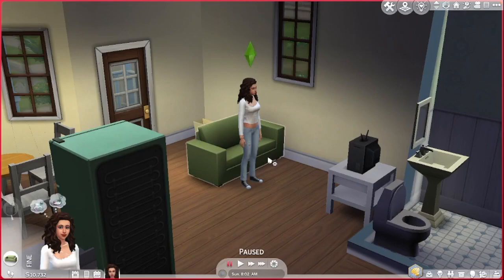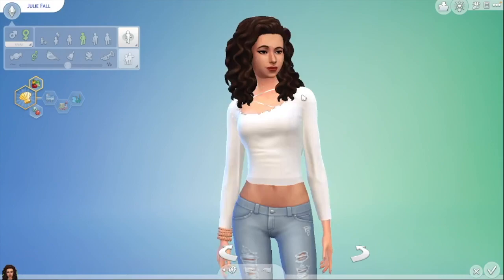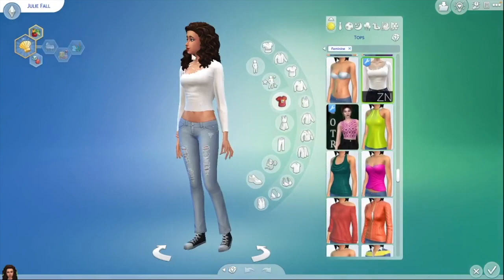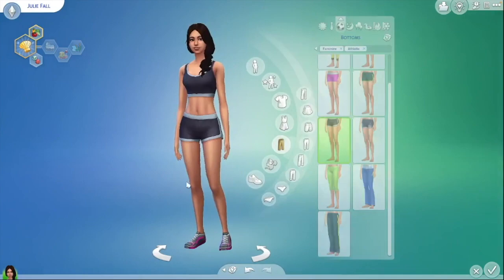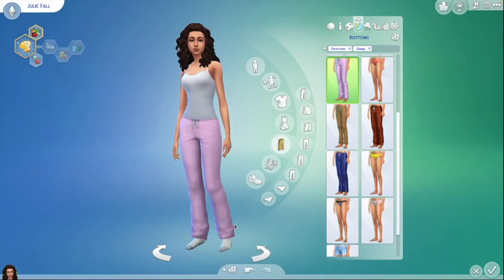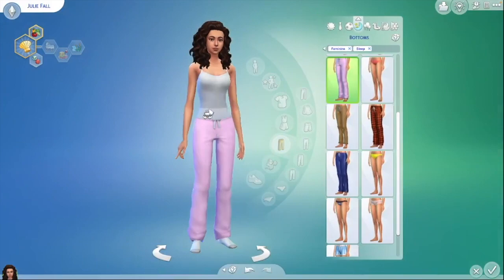I want them to have a nice house, probably not too big and not too small, and I want them to have three children, but we'll see how that goes. Let me show you who she is and all her outfits. Here's Julie and this is her everyday outfit, then we've got the formal - just a dress because my sims don't really wear anything formal. Oh, she's got freckles which I think look really nice. That's her sports pajamas - I hate when my sims wear slippers, they need to wear socks. And then party, this is quite cool.